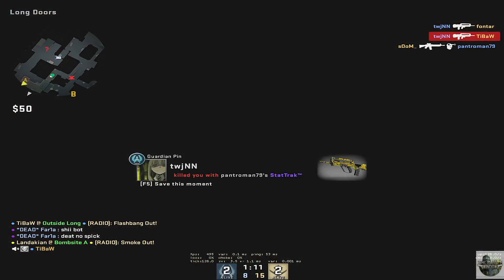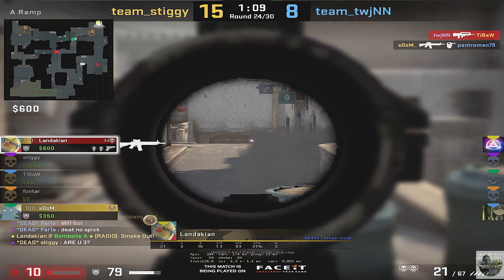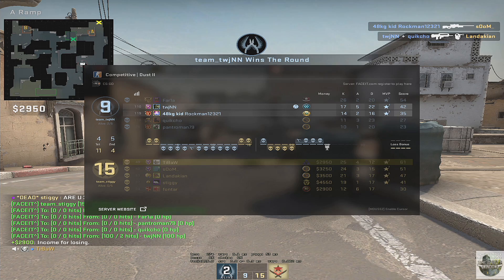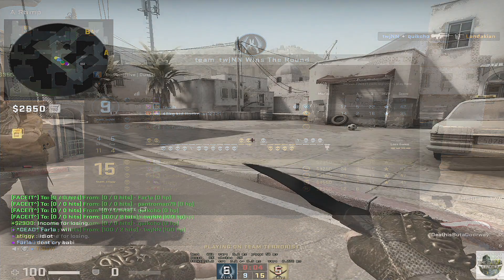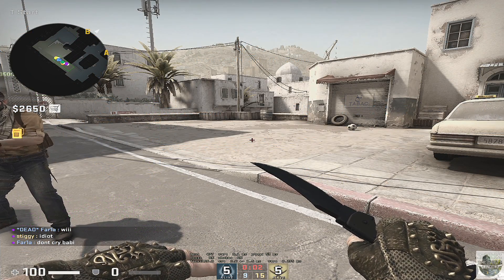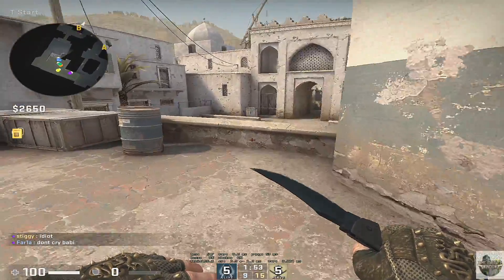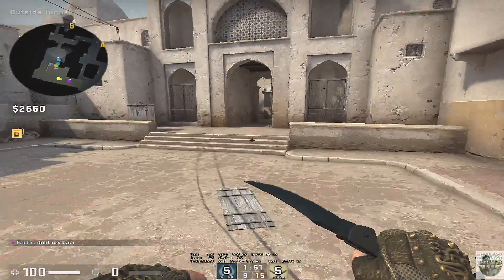Damn it, our teammates just cleared it and told us it was clear from sight — that's why we came out like a couple of bumbling idiots. We're letting them get too much momentum; we really need to clear our heads and refocus. He literally hid down at the bottom of pit when the guy from sight peeked out, then after the guy from sight was no longer looking, he peeked up on us.